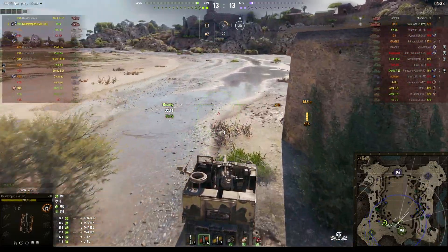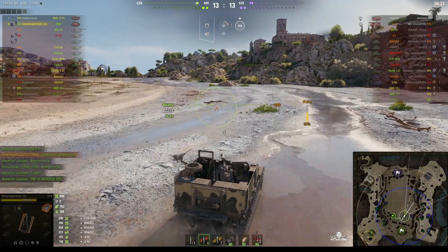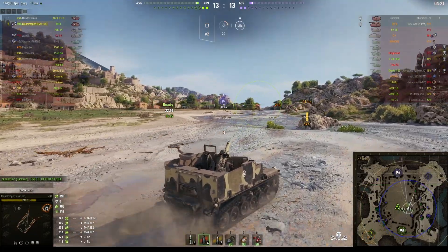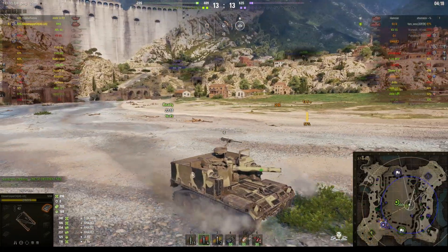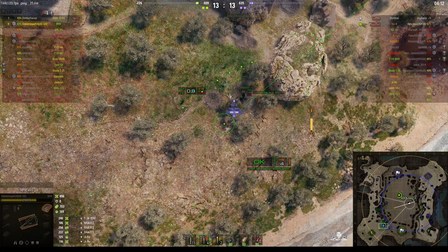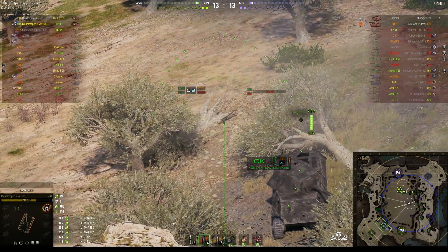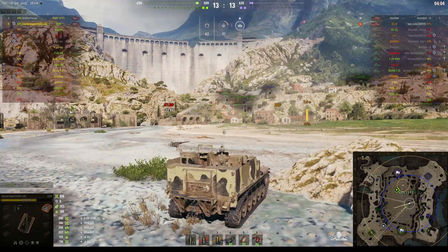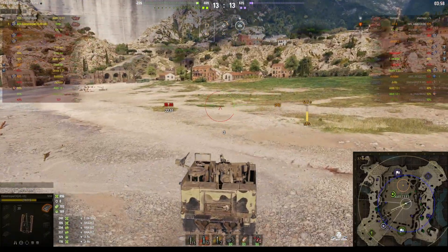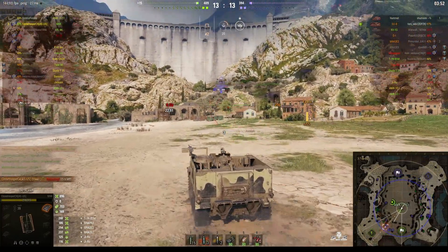The AMX 13 F3 did take a hit from one of the enemy artys, so they're both damaged to some extent. Nobody's been doing counter-battery on the enemy artys. But I think they've now got a chance, so they're going to cut straight across the valley. Both artys together - the AMX 13 F3 is the faster of the two, doing 60 kilometers per hour. One of the enemy artys has turned up near our cap area and we've got a shot. We're not fully dialled in yet. That was a direct hit - we saw the tracer.